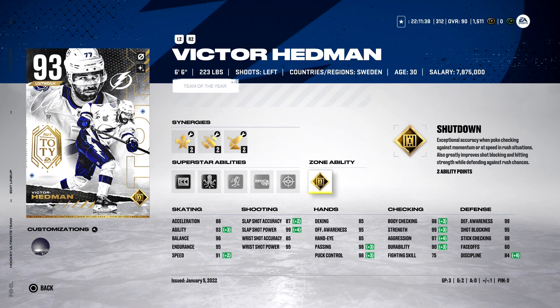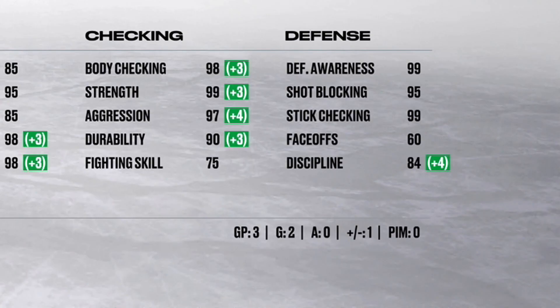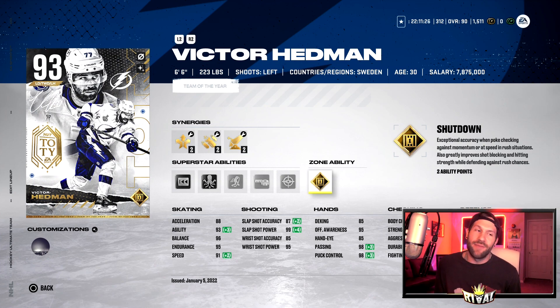Look at those checking and defense attributes — those are the best in the game. Victor Hedman is the best d-man in the game, you can't tell me otherwise. 6'6", 223 pounds. And then look at his shooting: 99 on the slap shot power, 95 on the wrister.